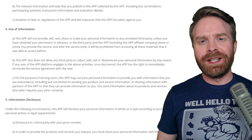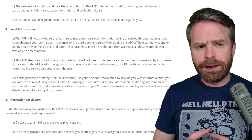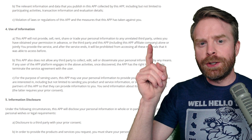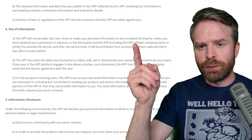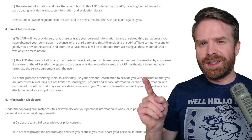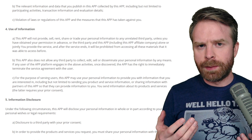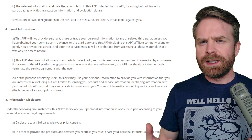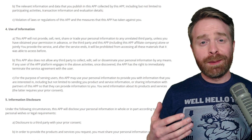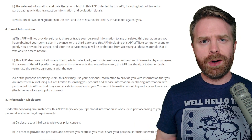I checked out their privacy agreement, which was written in Chinese, so I used Google Translate. In section 4A, it says the app will not provide, sell, rent, share, or trade your personal information to any unrelated third party — and 'unrelated' is the key word. In section 4C, it says it will basically sell your information to partner third parties for advertisement purposes. I'm not really cool with this app asking for my phone data and then refusing to work when I say no.